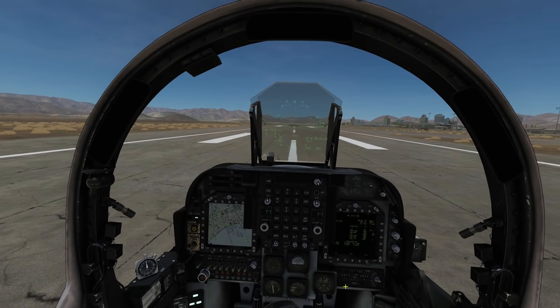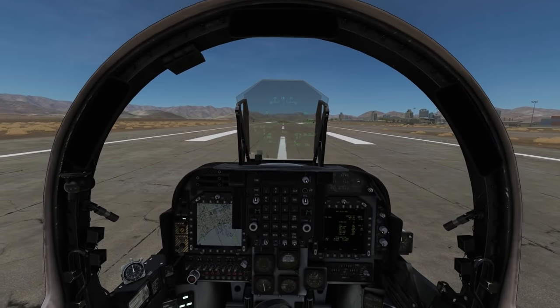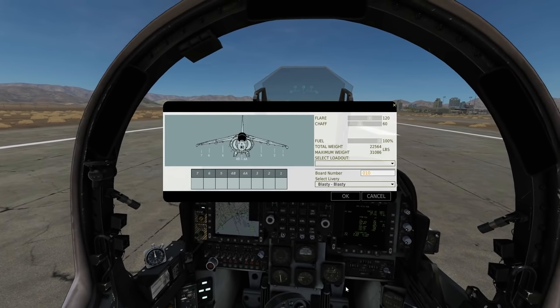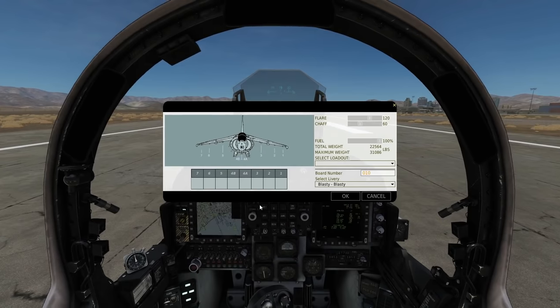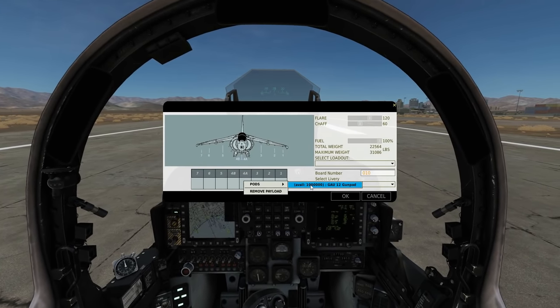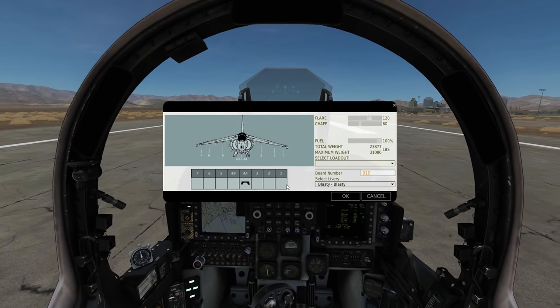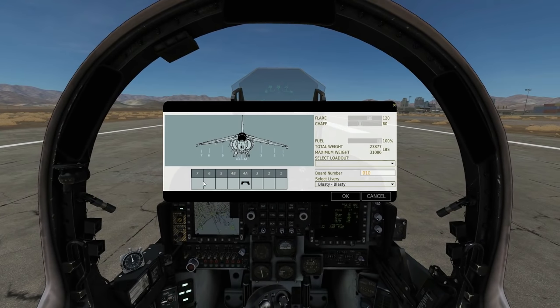Hello and welcome back to The Reaper. We're in our AV-8B and today we're looking at ground attack cannon and rocket. Let's kick off with our arming screen - we can carry one cannon, the GAU-12 25mm, in slot 4A pods.